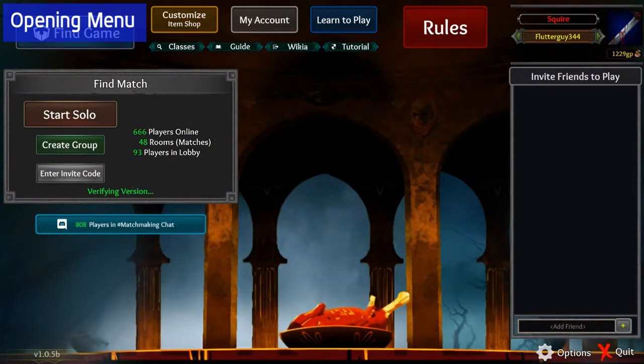Here's the menu screen you get right after you log in, and honestly the only button you're gonna need is that top left one that says 'Find Game' — hit 'Start Solo' to start up a game and you just wait for 16 people to join a match. You should also pay attention to the button for the wikia, classes, and guide, which are great tools to get acquainted with the characters and rules.